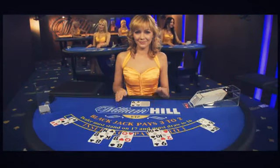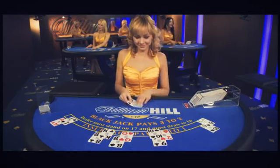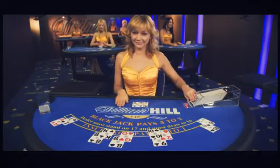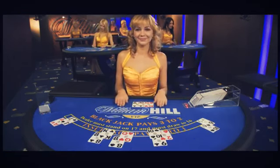After all the players have acted and finished their go, it's then the dealer's turn. They show the hidden card. From here the dealer must pull to 17. But if the dealer goes above 21, then they bust, and all hands still in, win.